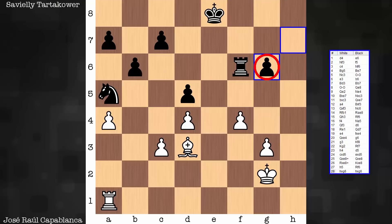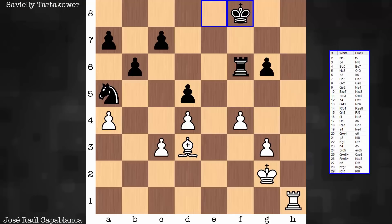We have a capture on h6. So this is the weak point for black, and this is the main weak point for white. Continuing, we get some rook activity. Rook h1, open file. And now rook h7.